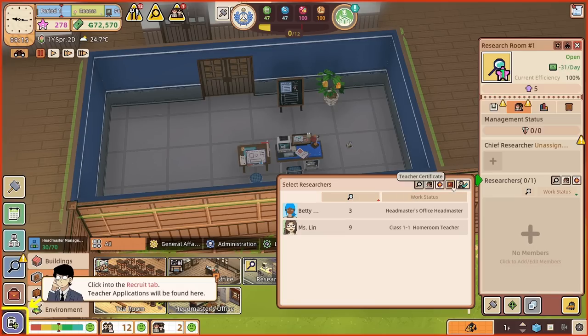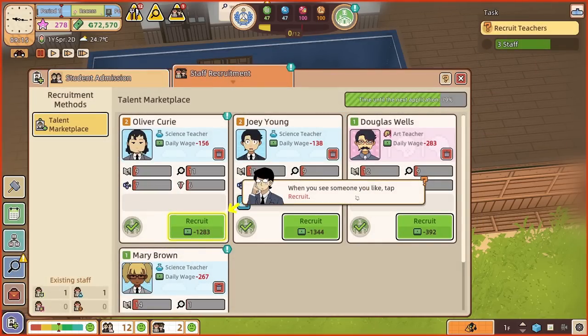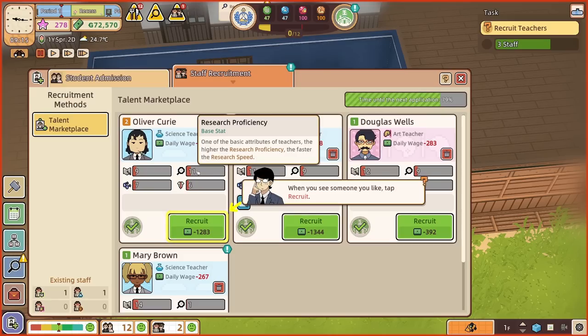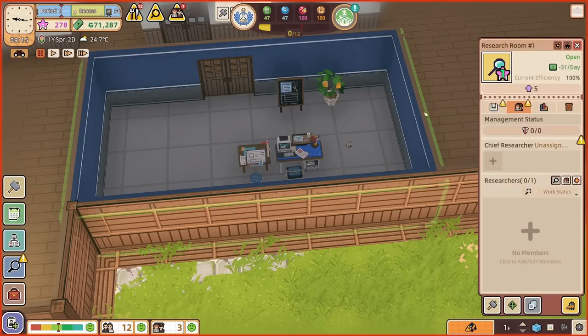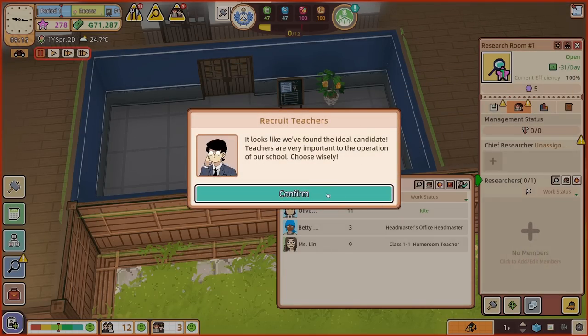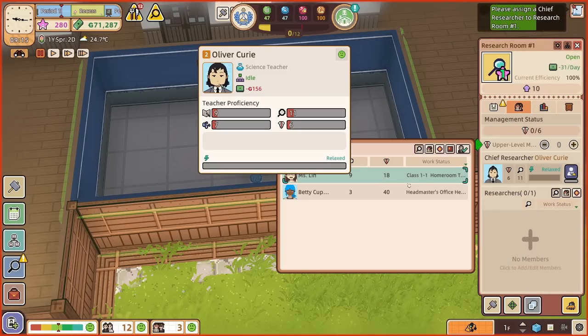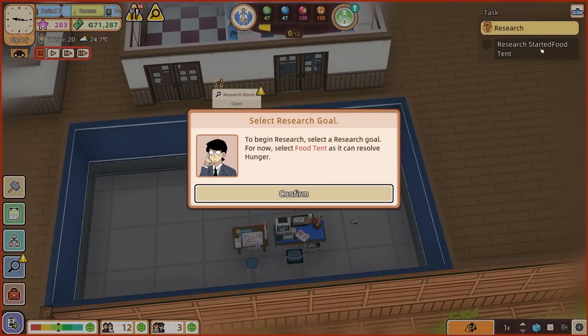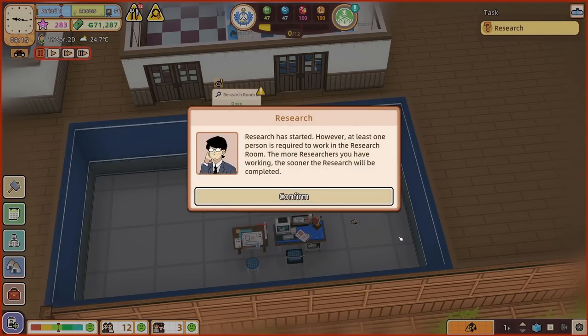Chief researcher is in, and we're going to start the food tent research. To begin research, select a research goal. There's a new button. A food tent — it's going to take 0.9 days to work out how to unlock the concept of eating food in a building. It started. However, at least one person is required to work in the research room — the more researchers you have working, the sooner the research will be completed. So we need more people and others are hungry. Let's run time on pretty quick so Oliver can come into here and start doing some research.